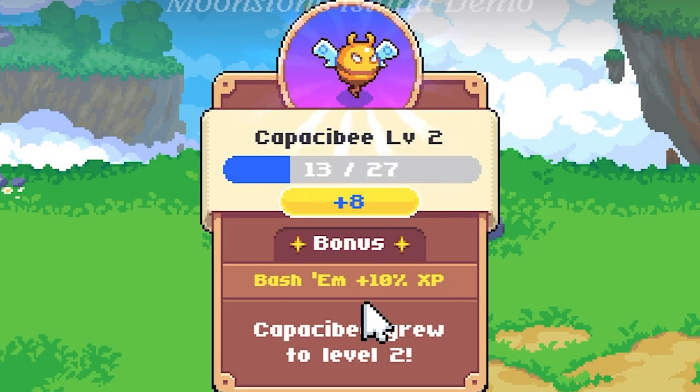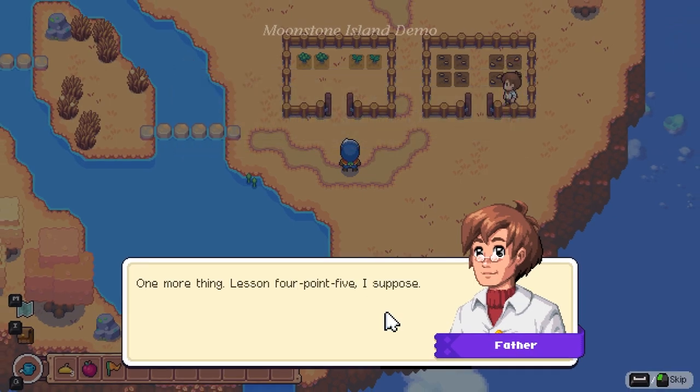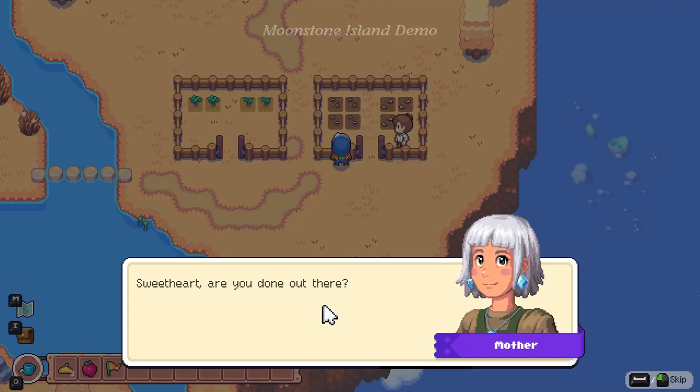We leveled up Kappa Bee to level two, and we found a Squish. We got six coins from it. Spirits can be tamed and brought into your medallion — tame the spirit and you can use it in future battles. Remember to have a flag flower on hand for taming spirits. Come back to the house — I have something else I'll give you before you go.